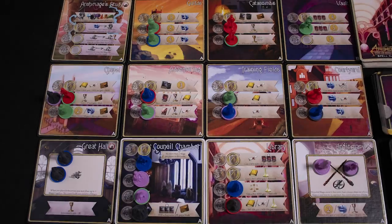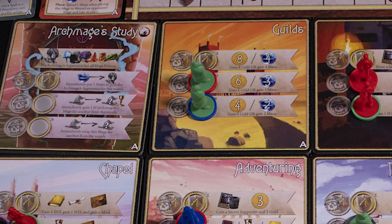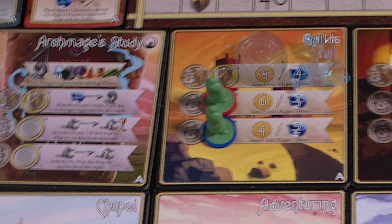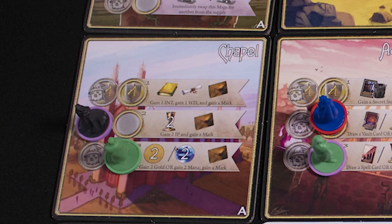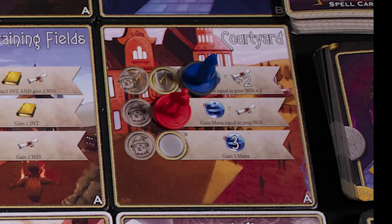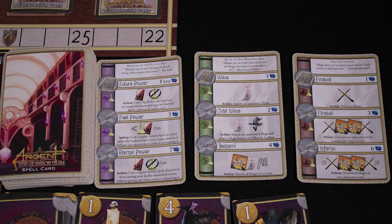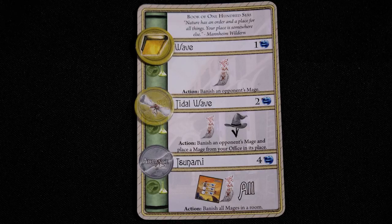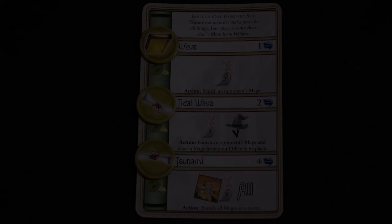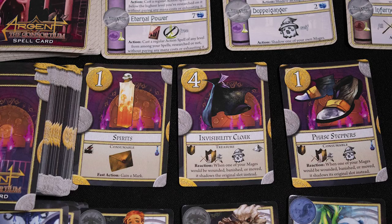You then activate each room starting at the top left, working across and down. The player with the mage at each spot gains the benefits listed — for example, six gold or three mana. Mages in regular slots resolve before ones in shadow slots. Merit badge slots require you to use that merit badge for this round. Spells can be learned using research by placing intelligence on that spell, and powered up using wisdom and research. Supporters, basic resources, influence, marks and treasures are all gained from rooms.